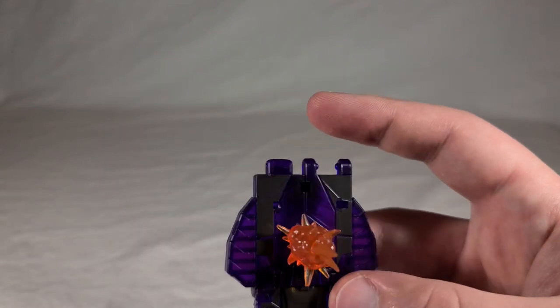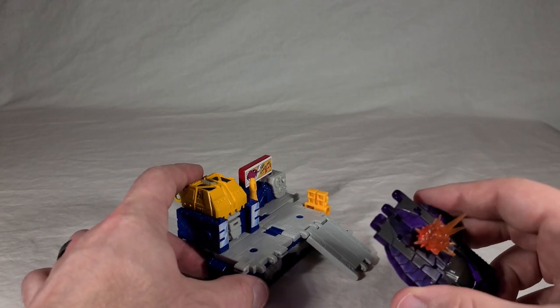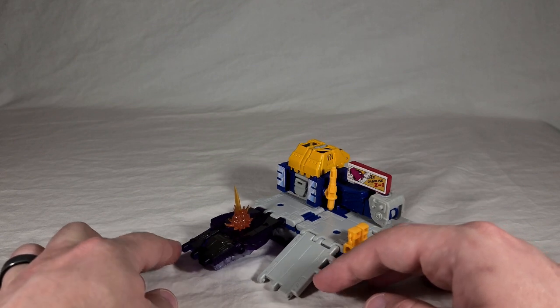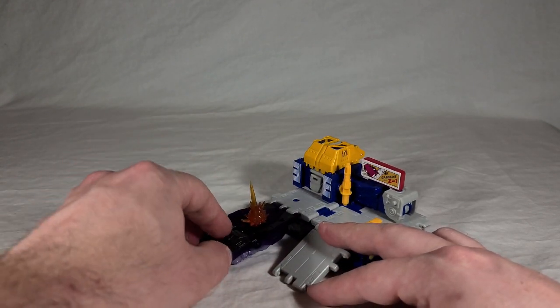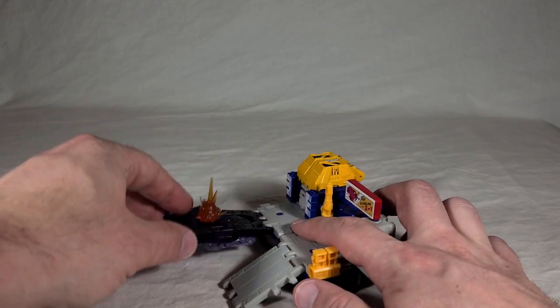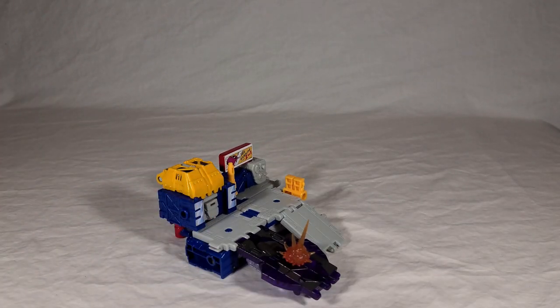As a ramp, he can connect to any airlock connection on any toy that supports it. In this case, we're going to bring out another Selects toy — Grease Pit, who came out alongside Exhaust — and attach him to the front area as a double front ramp. It's a tight connection, but once you get it on, there it is. Because of all his undercarriage, he doesn't function well as an off-ramp — those treads really get in the way. Reversing him doesn't make much difference either, so he's going to function best as just a straight level road or an elevated ramp. That's a little disappointing.